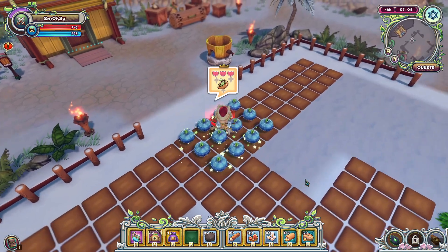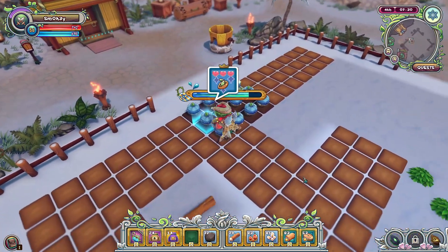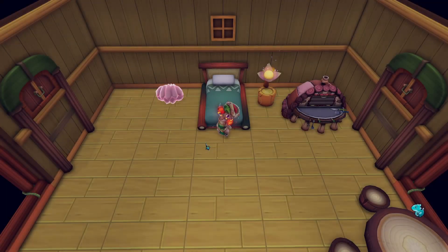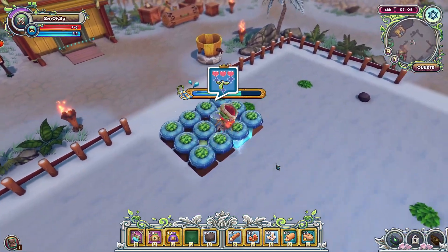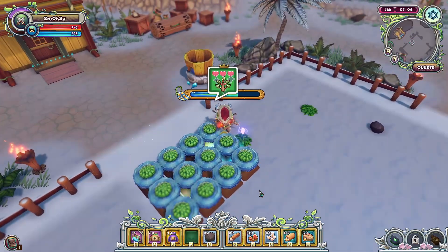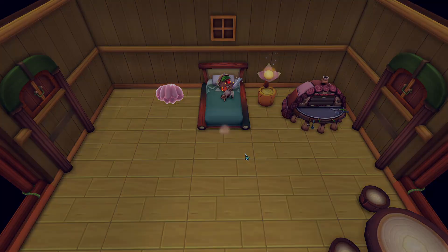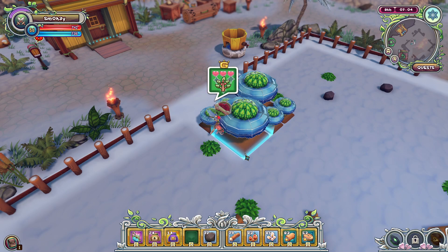Here you can see me put my supersizers in two random places. And here you can see I have my two gigantic crops. So what this means is it doesn't really matter where you plant your gigantic crops, and if there are other crops around, as long as you follow the steps you will get the gigantic crops.